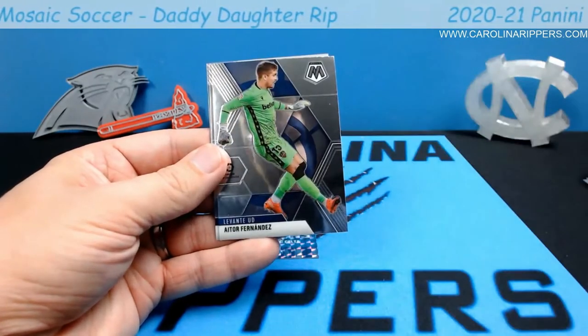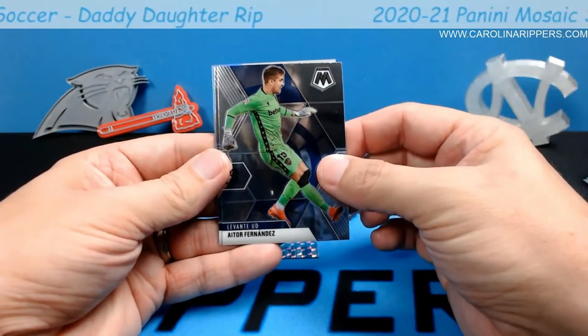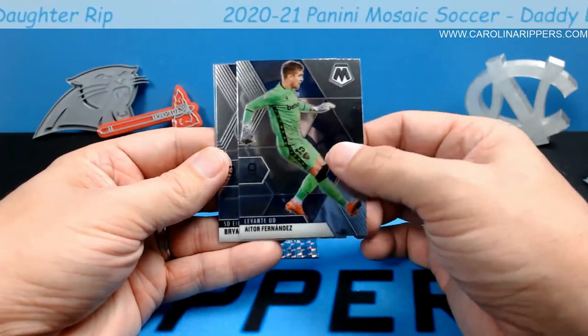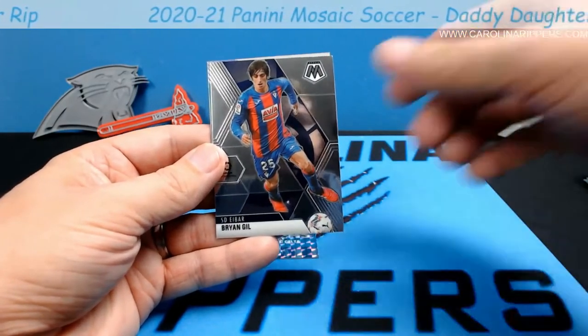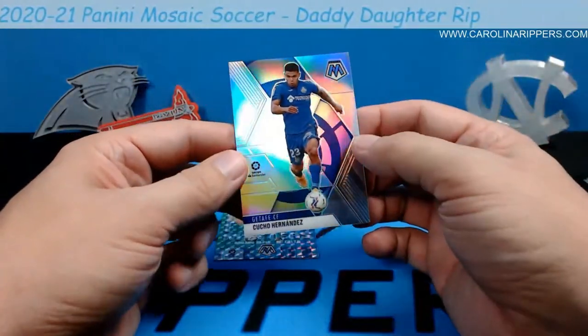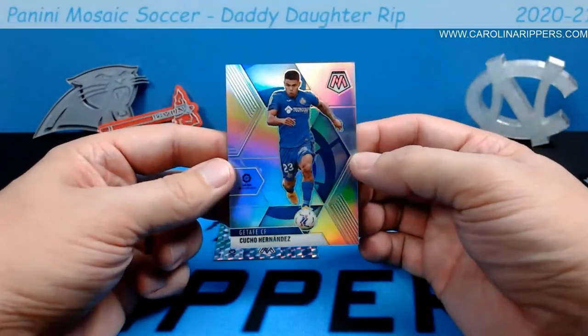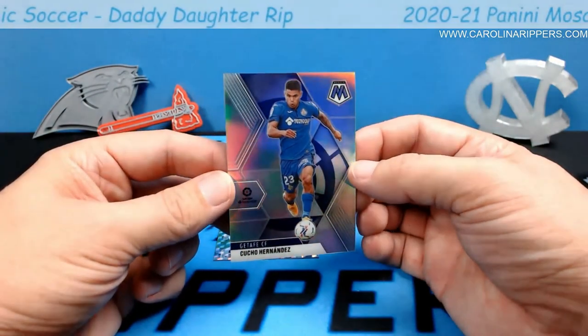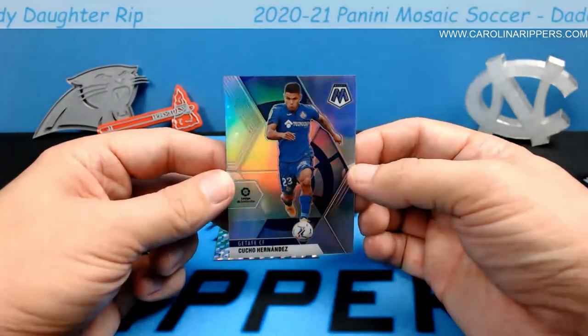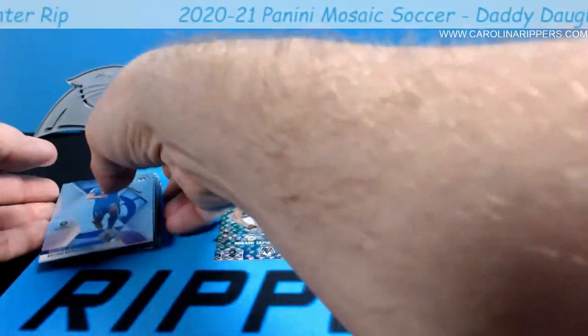Pedri. Aitor Fernandez — he looks like a keeper with the gloves. Brian Gill — we just had one of those a minute ago. And oh look, it's Cucho Hernandez — I think we got his card earlier, but that's a silver. You see how different it looks? It's kind of got a rainbow shine to it. It's pretty! Isn't that cool? It looks very clean.